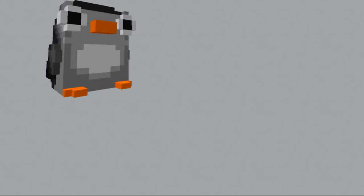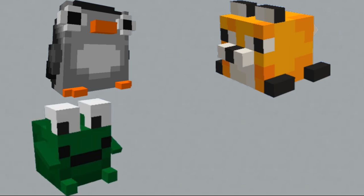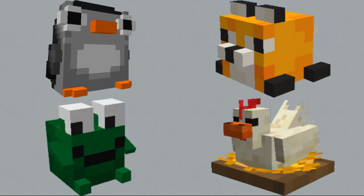The mod has four different types of plushes: Penguin, Fox, Frog, and Chicken. Now let's check them out in the game.